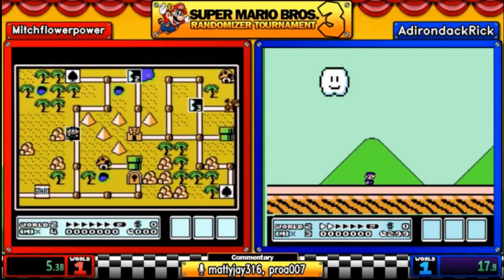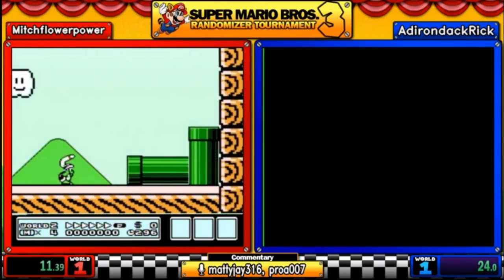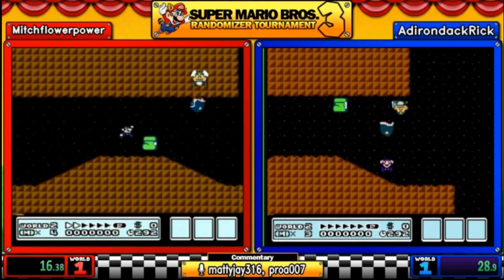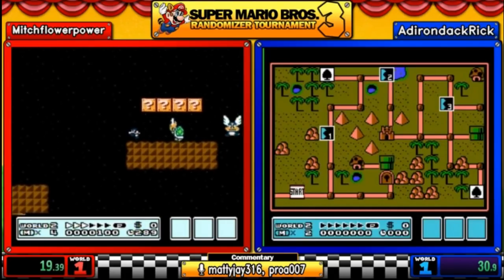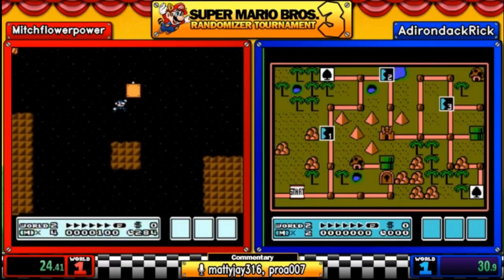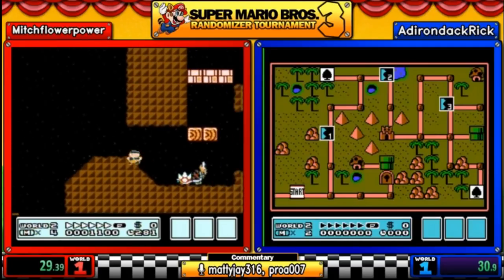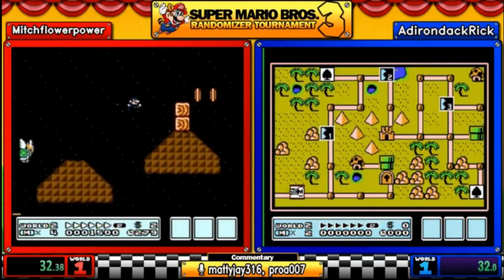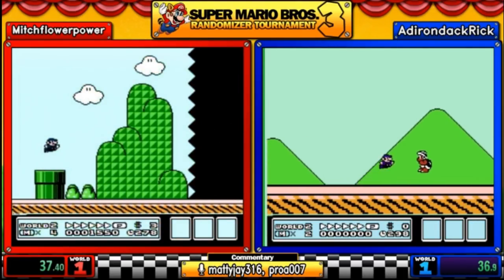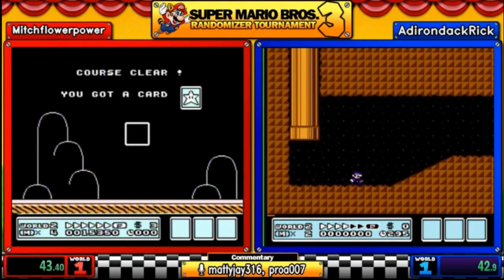World two is leading off and the first level we get is 4-3, which is quite popular in the speed running community. There's an interesting mix of enemies in that opening corridor. Mitch gets a superstar, which helps, and he sails through the second half of 4-3 with no problem. Rick is probably getting the first-game jitters.